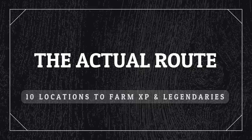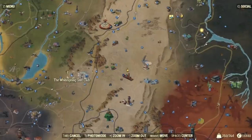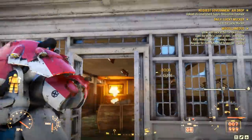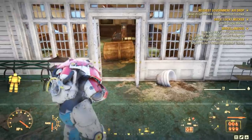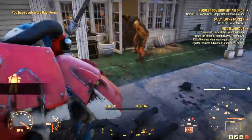This route is probably not too strange to you, since I included some of the most popular locations to farm legendaries and experience in the game, such as the White Spring Golf Club or West Tech. They are not new locations, but together they make an exceptional strategy to farm both things at once. The first location is the White Spring Golf Club, where you can get up to 10 legendaries per run if you are lucky — it's the location where you can get the most legendaries in such a short amount of time.